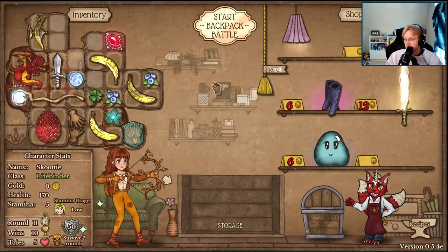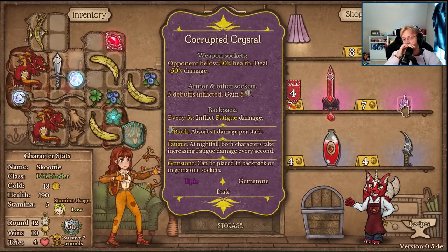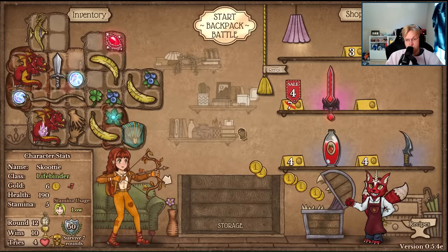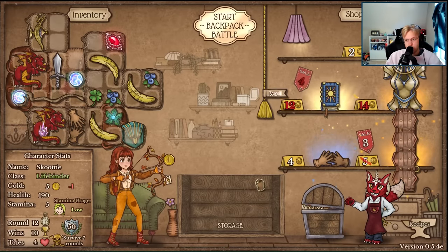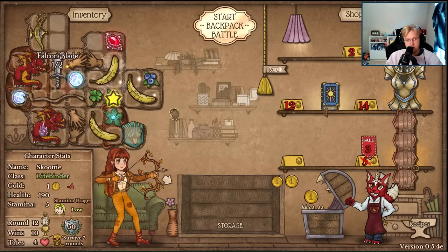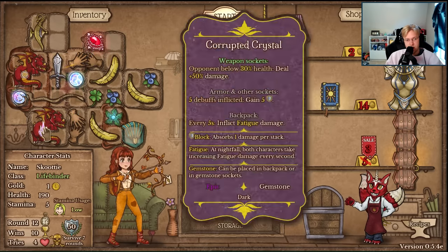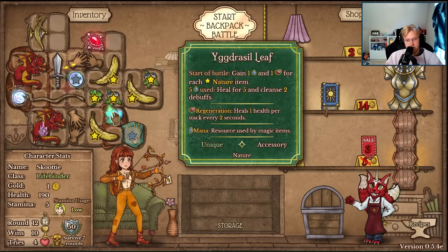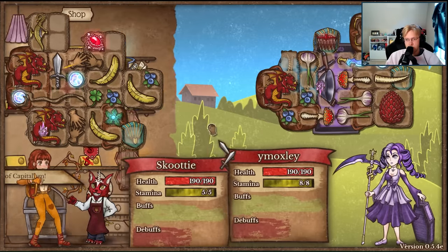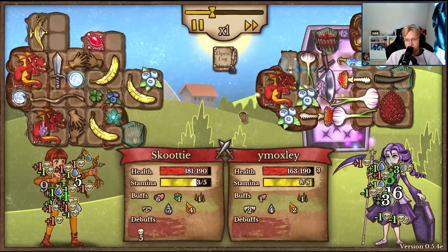You crit for 46? You gotta be kidding me. Corrupted crystal - opponent below 30% health deals 50% more damage. That seems good. And then we'll do this because we have this thing. Nocturnal - there's so many new things.